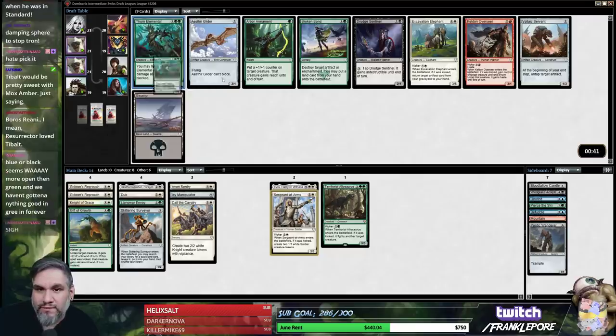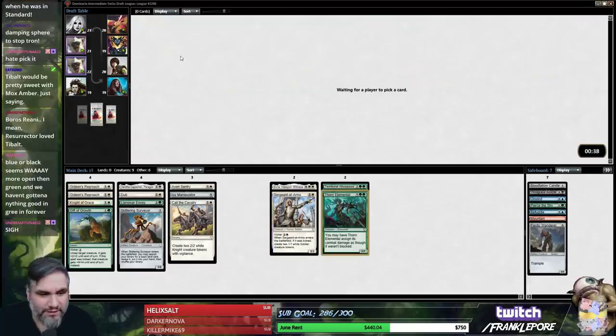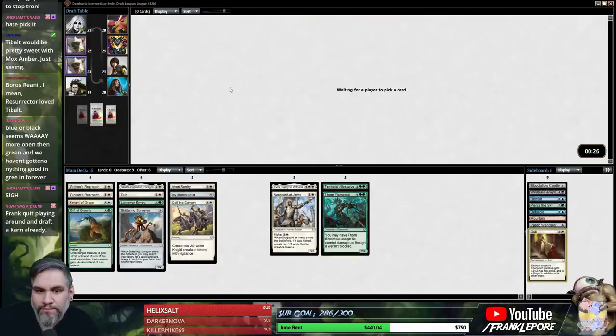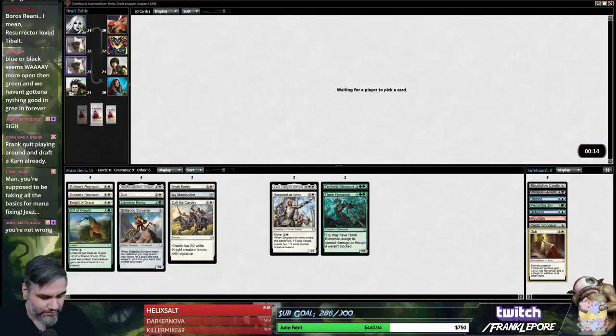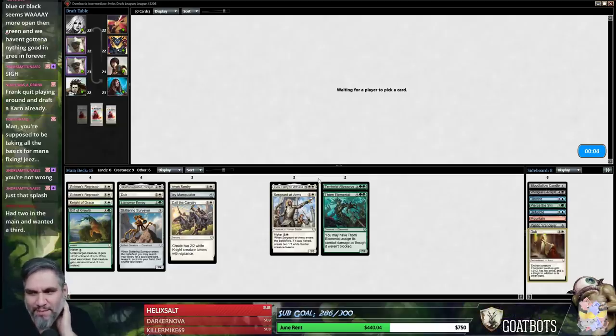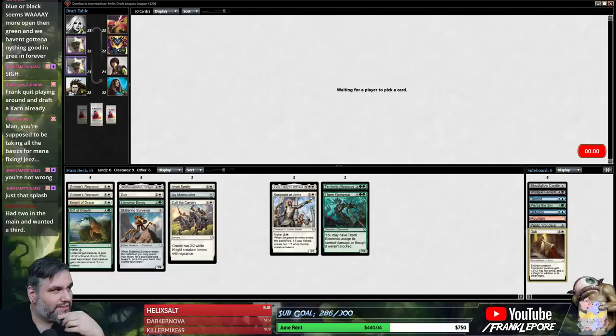Thorn Elemental! I did want a Thorn Elemental, so that seems okay. This is a league, so it's not like we're playing against Karazov. I can't believe — this is literally probably my 30th or 32nd draft. I have not opened one Karn, one Lyra, and I think I maybe opened one Teferi — maybe. I think it was the first Sealed I did at the pre-release.